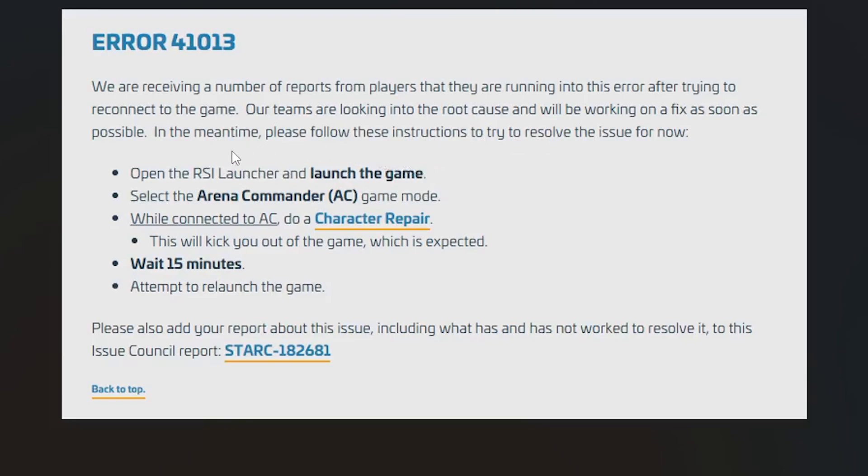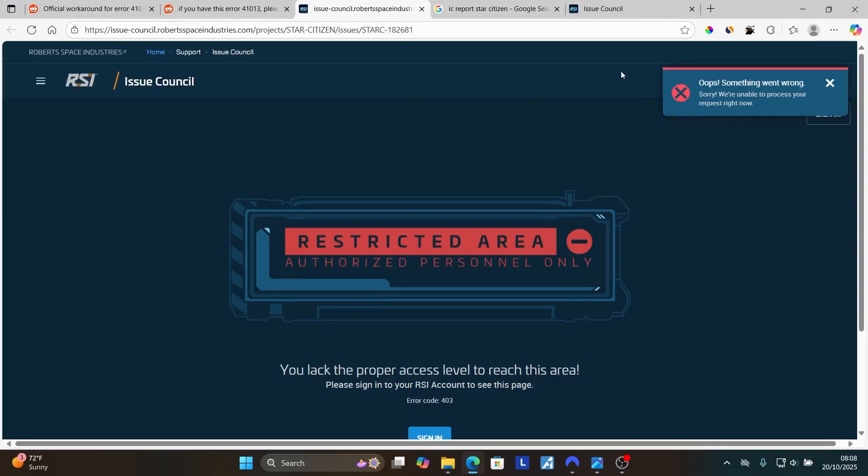In the meantime, follow these instructions: open the RSI launcher and launch the game. Select the Arena Commander (AC) game mode. While connected to AC, do a character repair — this will kick you out of the game, which is expected. Wait 15 minutes, then attempt to relaunch the game again.